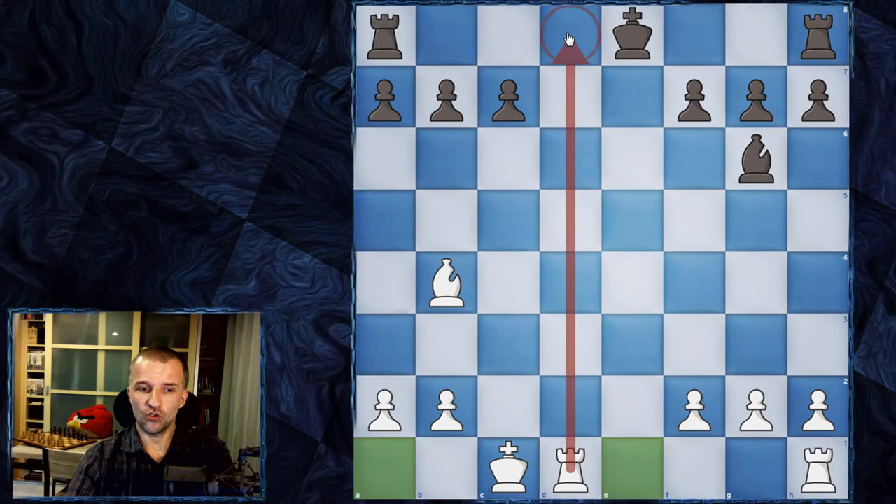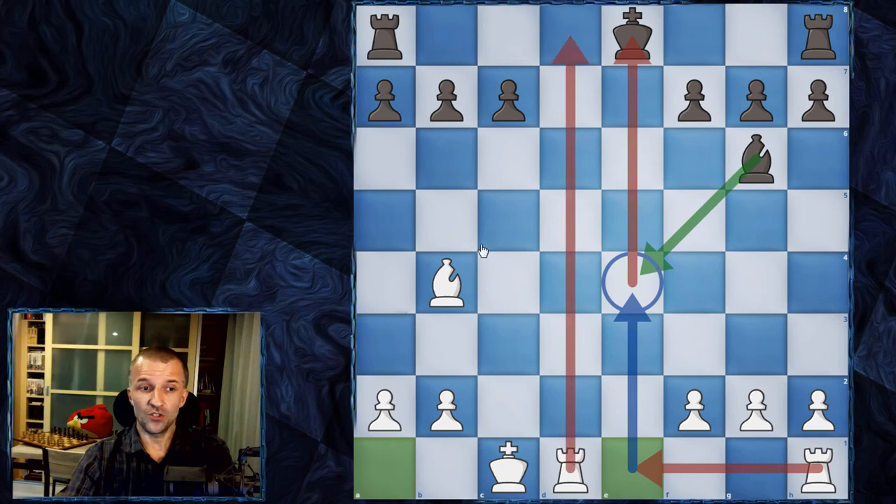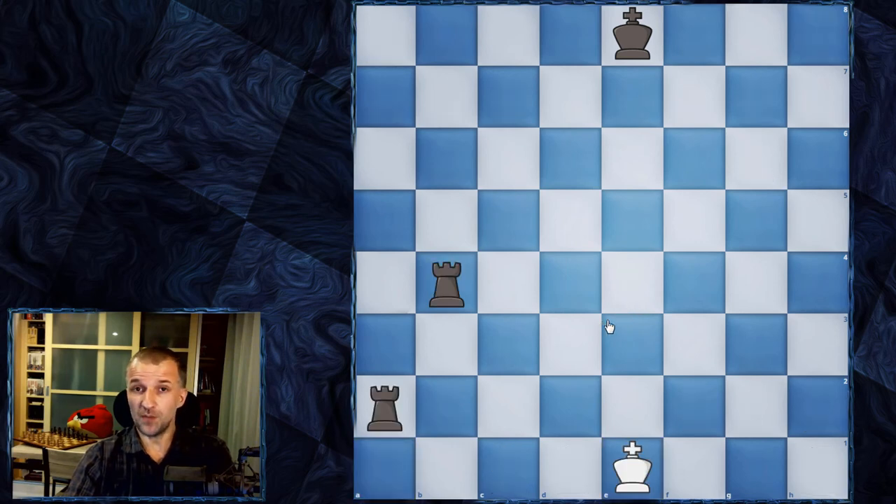The problem for the black king is that the rook controls d8 and the bishop controls f8, so black cannot castle and must stay in the center — which is very dangerous for the king. Another rook will join the game, and as you can see, checkmate would be coming in just two moves. The bishop could come to e4 and we would have checkmate, because the king cannot move anywhere.